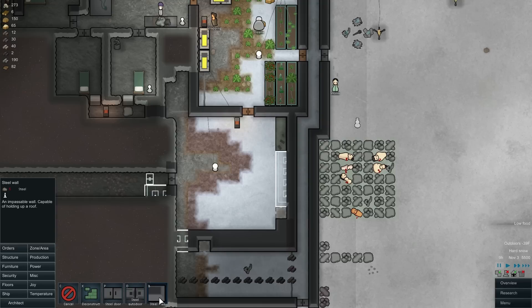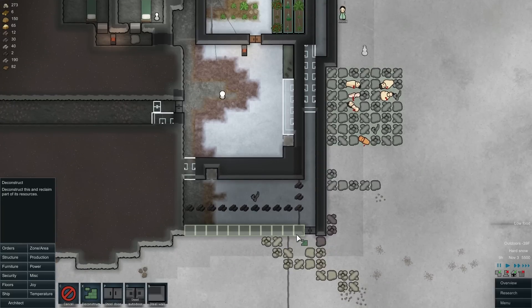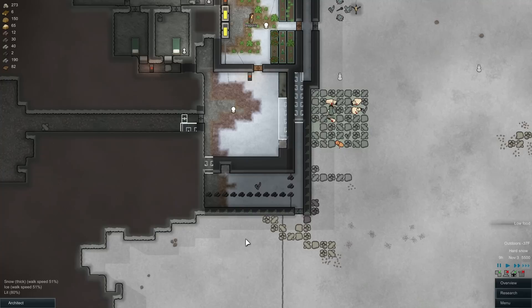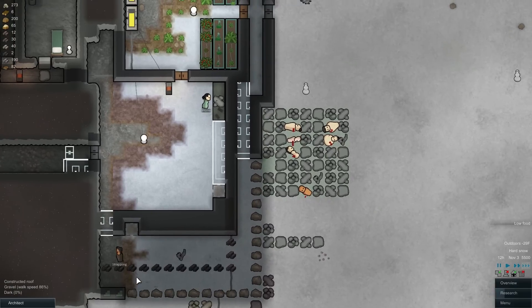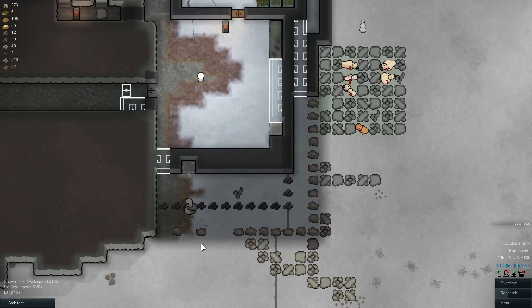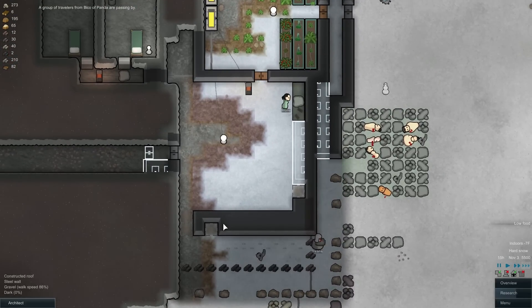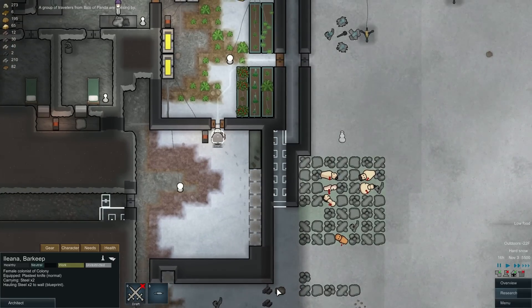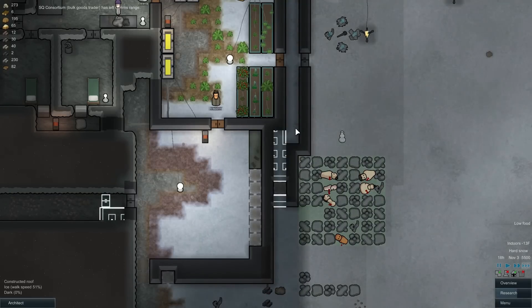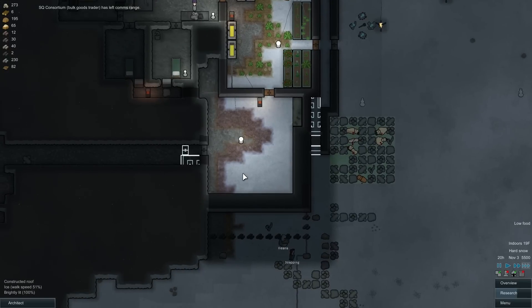This is all steel wall. I'm gonna put steel wall here like that, and I'm going to deconstruct all of this like that. Hopefully they don't deconstruct the wires — alright, good, they didn't. Alright, we're gonna have a power airflow situation here for a minute. Can you actually build this right here? I'd like to close this off if I can. No, not gonna do that even though I asked you to. Alright, so we got double thick walls in here now. Hopefully that helps.